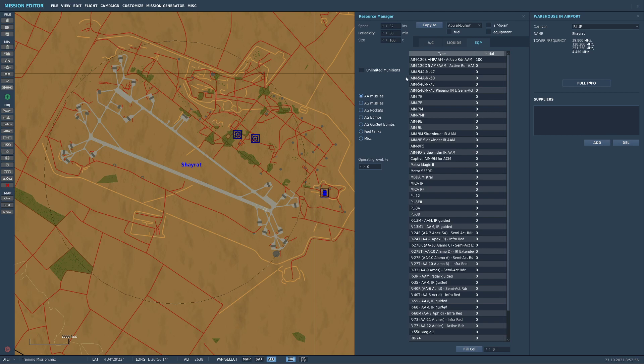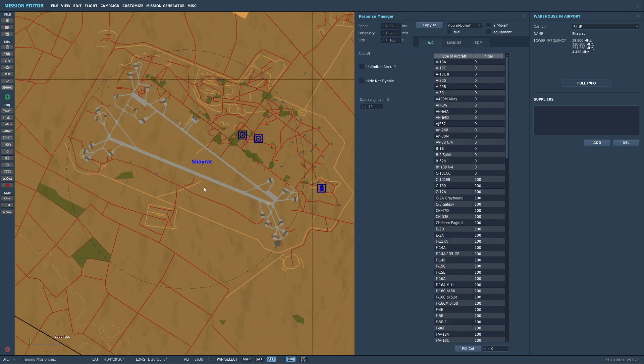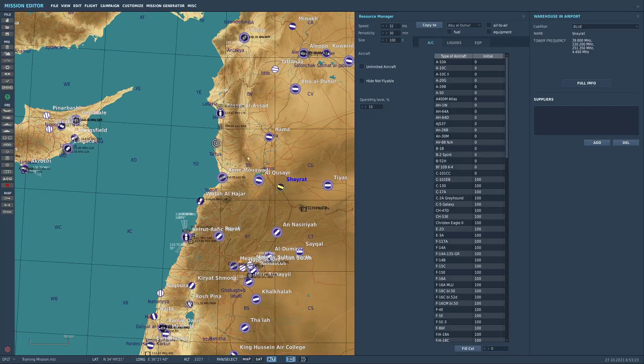Up at the top here, you have the option to copy settings to other airbases. This is very useful if you want to keep things consistent without having to click back and forth between airbases checking the right number of air-to-air missiles, bombs, or whatever. You can just come over here, select another airbase such as Abu al-Duhur, and copy the exact same air-to-air equipment and fuel over to it.